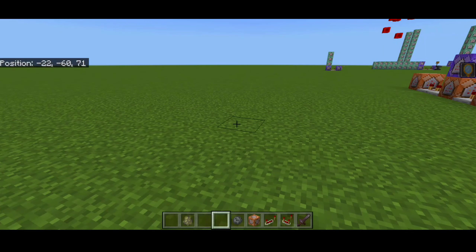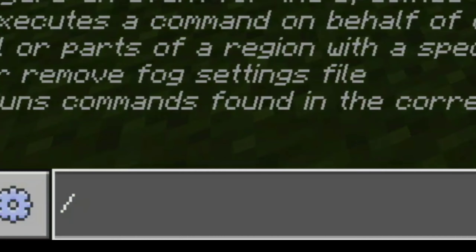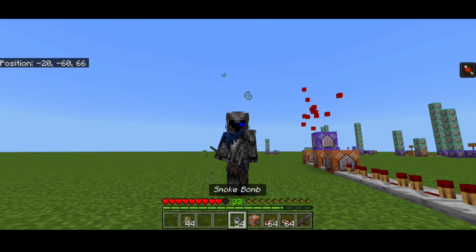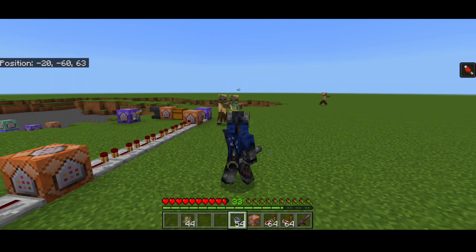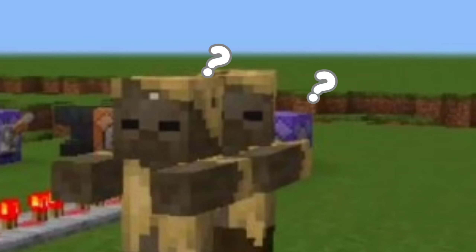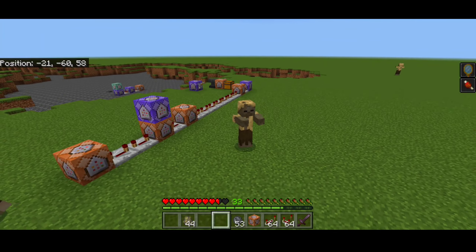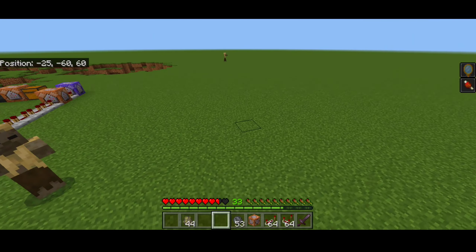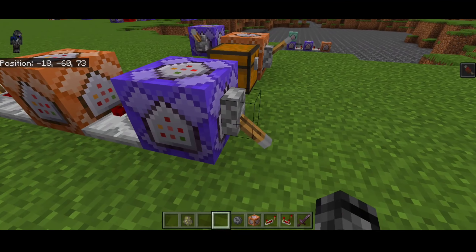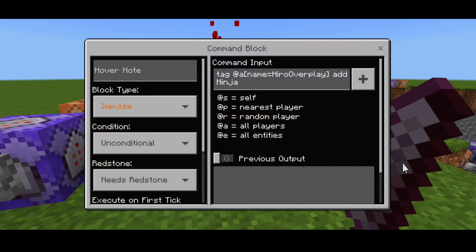Let's try doing it in survival mode to test this out. We're currently invisible right now and the mobs are confused. Don't get near to the mobs because they can still inflict damage even though they can't see you and can't chase you. You'll be given enough time to escape. Let's go right into the commands.